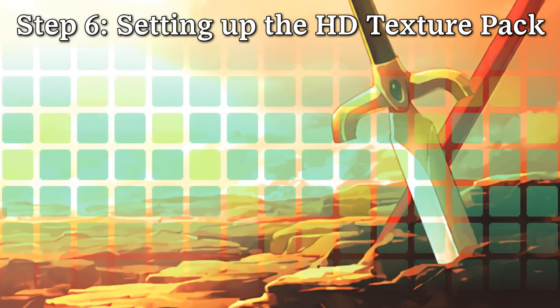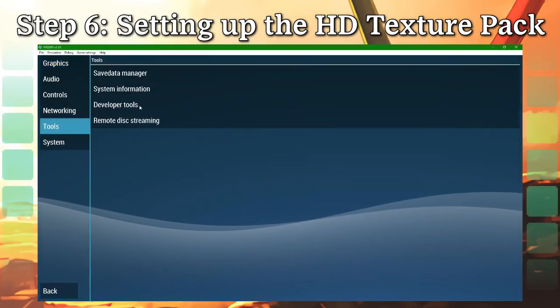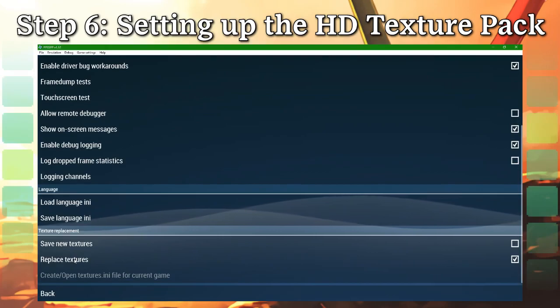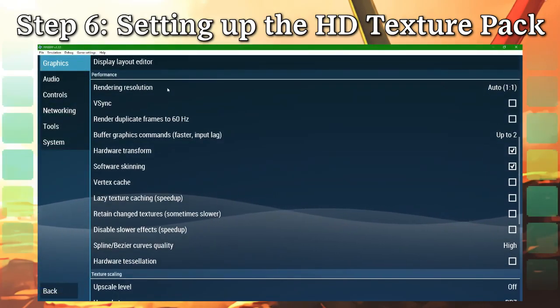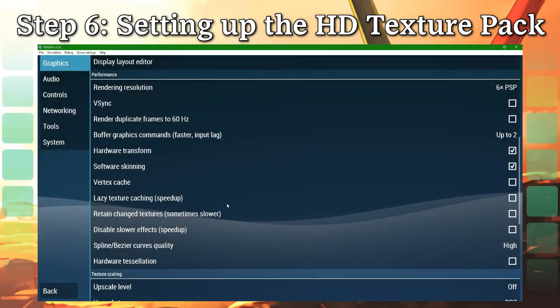Those are all the files you'll need. Now you just need to configure PPSSPP to read them. To enable texture replacement in PPSSPP, go to Settings, Tools, then Developer Tools. Scroll down to Texture Replacement, then tick the Replace Textures box. Since these textures are higher fidelity than the PSP's base resolution, you'll also need to go into your graphics settings and increase the rendering resolution to at least 2xPSP. You can also upscale the textures to 2xPSP or higher, if you'd like to.